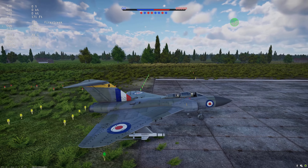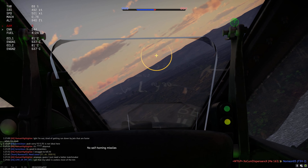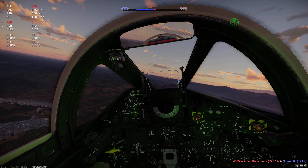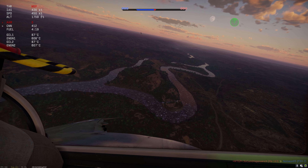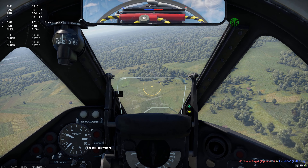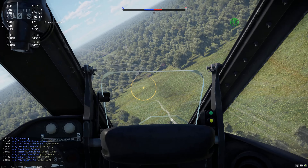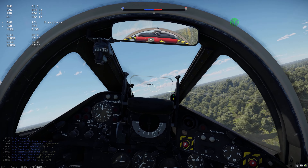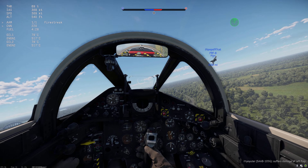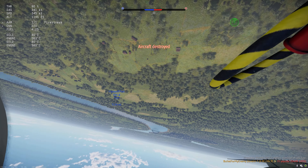The blistering irony of this is that you'd expect the new version to have better nose authority, but it's actually the other way around. This is pre-patch - watch how rapidly I'm able to snap my nose down to try and get a snapshot on that 163. Compared to post-patch, where I'm trying to get my nose on a Saab 105 nosing down - this is the best I can get out of it. Compared to that flick against the 163, I'm really struggling to get the nose around, and I'm not even going that fast - only about 350 knots.